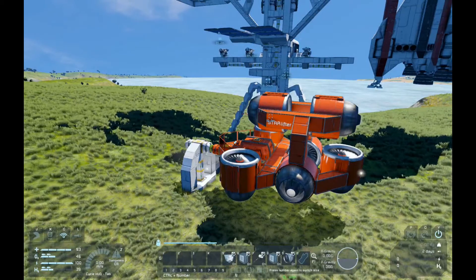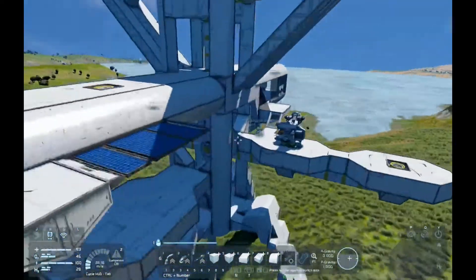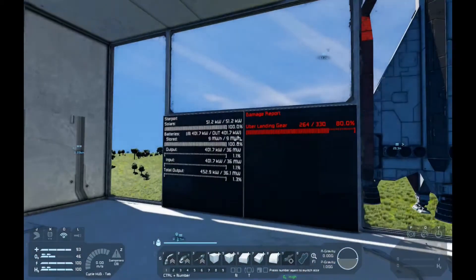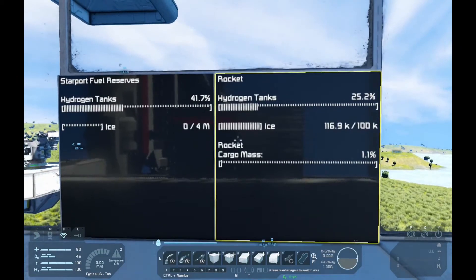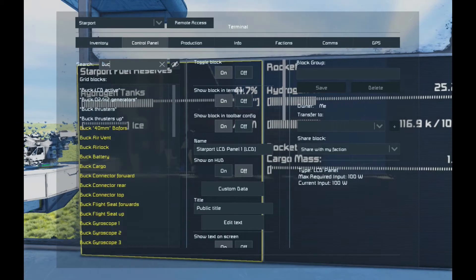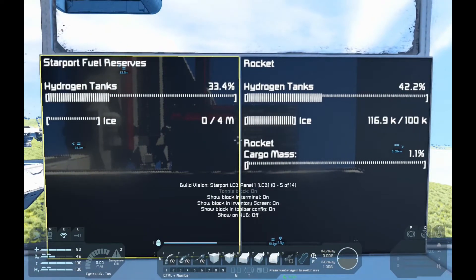Okay let's shut this down and have a look at what's going on with this rocket ship. Gotta fix that upper landing gear. We've got power - that's all good. The starport fuel reserves are at 41 percent, hydrogen tanks on the rocket are 25 percent, so we need to do some transferring. I've got a lot of hydrogen tanks on the Star Base. Setting Buck Rogers hydrogen tanks to stockpile - it should suck it out of the base. Yep, looks like it's working.